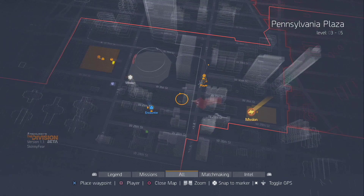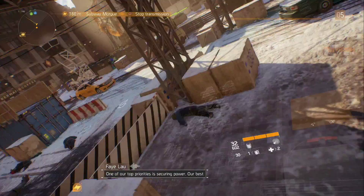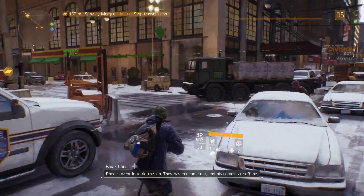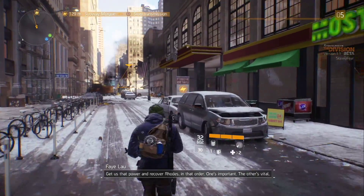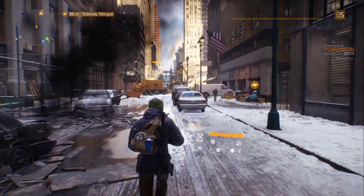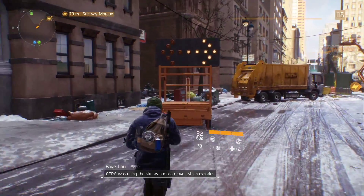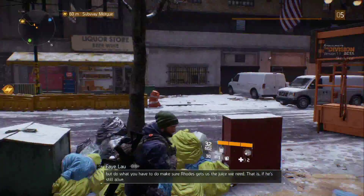There's a main mission. 'If I can keep myself from getting fried I think I can get the power flowing, but that's a big if.' This is a main story mission anyway, so we definitely got that to play with. One of our top priorities is securing power — let's go with it. 'They haven't come out and his comms are offline — get us that power and recover roads in that order. One's important, the other is vital.' Okay, we've got ourselves a main mission, let's stick with it.